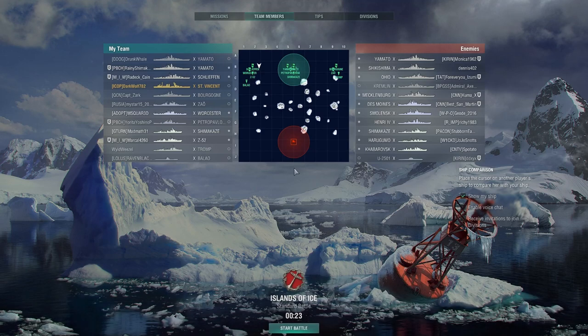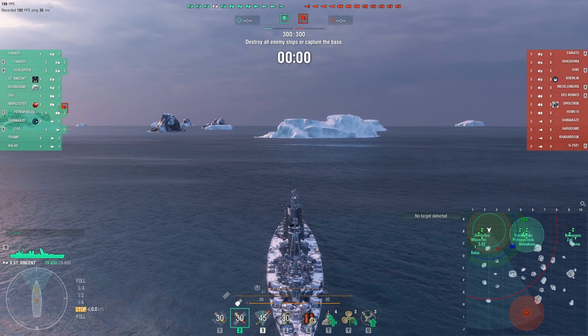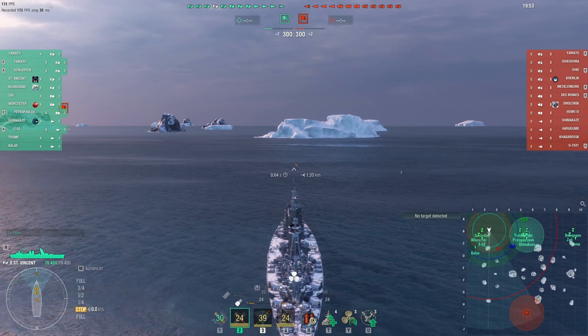Hey gang, Ronan here. As you can see in this game, we've got Dark Wolf 782 playing the tier 10 British battlecruiser slash battleship St. Vincent. This is a ship that I recently picked up. If you've been watching my videos this week, you have seen the tier 6, tier 7, tier 8, and tier 9 in this line played by me. But this is such a phenomenal example of what the St. Vincent can do, courtesy of Dark Wolf, that I wanted to use this one to finish up battlecruiser week.